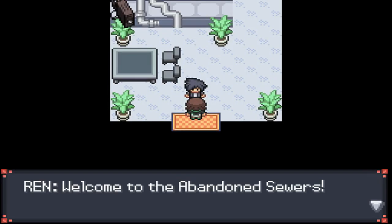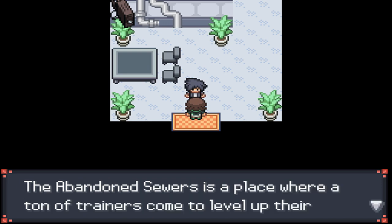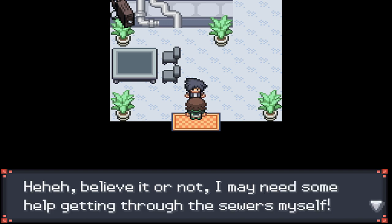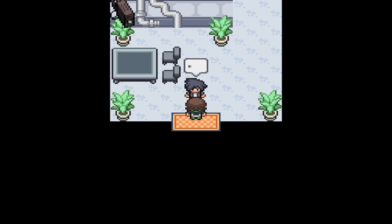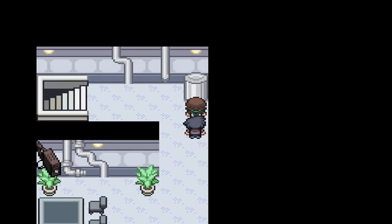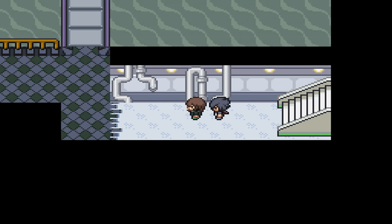Welcome to the abandoned sewers — not exactly a place I'd like to be welcomed to. This is the lobby. The abandoned sewers is a place where a lot of trainers come to level up their Pokemon. We'll actually be teaming up with Rin for this, and there's a lot I want to do down here — there are a couple of encounters I want to get.